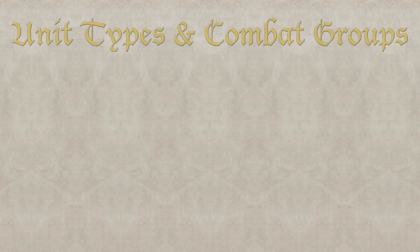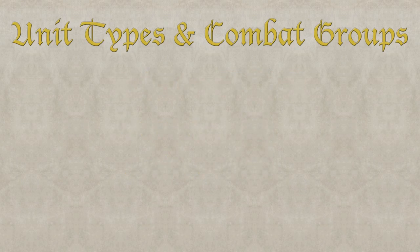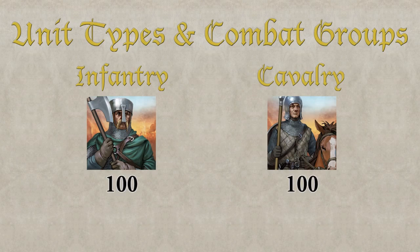In our third example the attacker sends two different unit types, which adds complexity to the combat system. There are three different combat groups in the game: infantry, cavalry, and archers. Attacking units always determine combat groups. In our example there are two combat groups: infantry and cavalry.